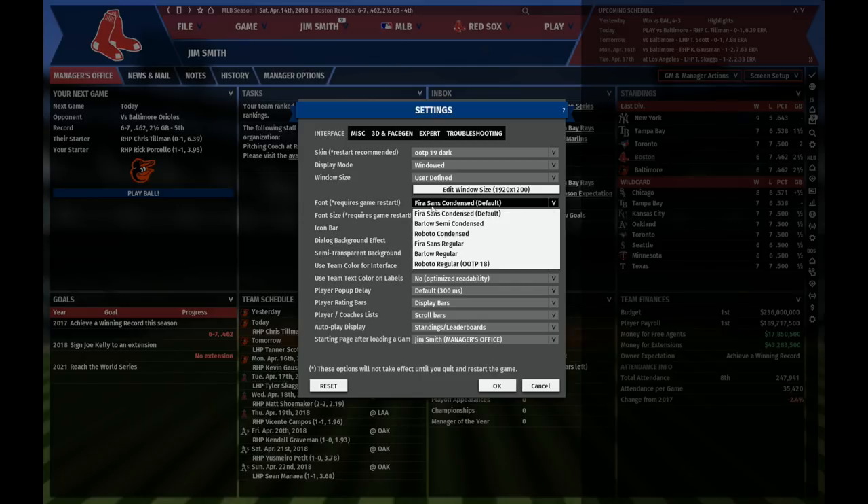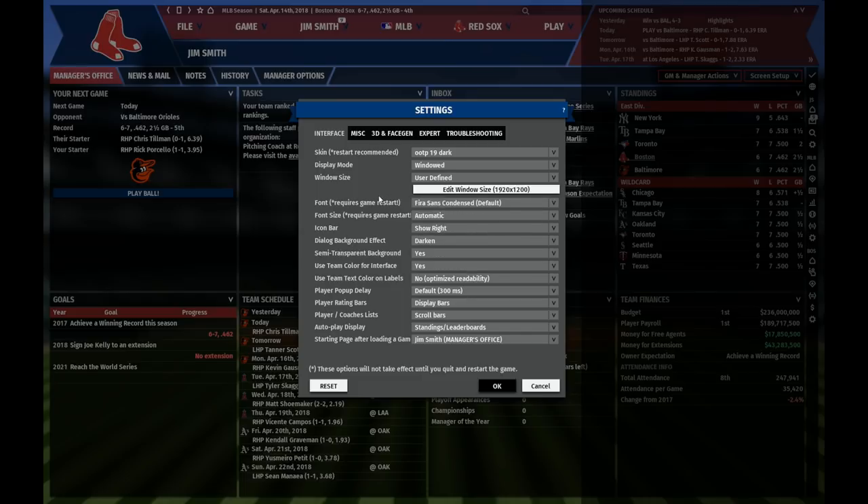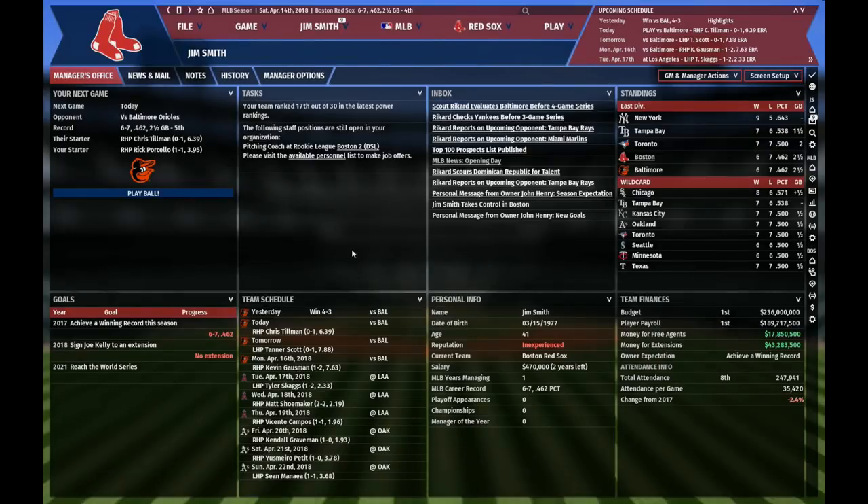Also new is that we now have six different fonts to choose from, and the default font is a new one as well. Please keep in mind that this video is shot using a beta version of the game, so we may encounter a few rough edges here or there.